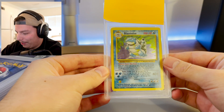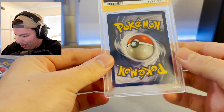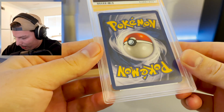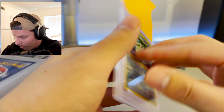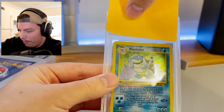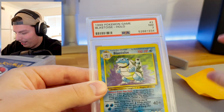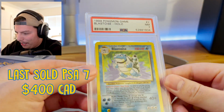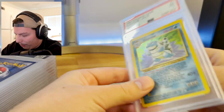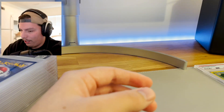Okay, Blastoise — looking pretty good. Like I said I played with these cards as a kid. Getting a bit closer, there's definitely a lot of whitening on the sides, edges, and corners. Beautiful card, love Blastoise. This is from base set unlimited. And we got a seven. That's honestly not that bad considering I used to play with these a lot as a kid with my brother. A seven is pretty solid.